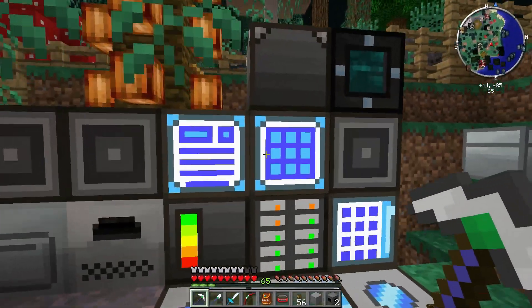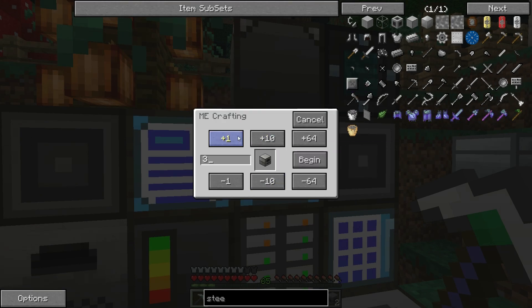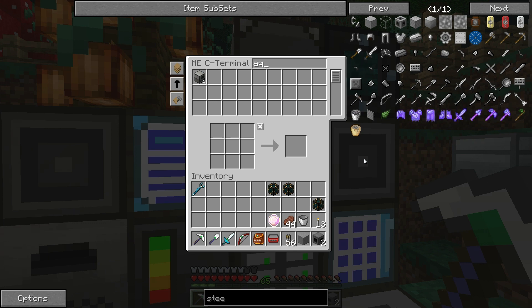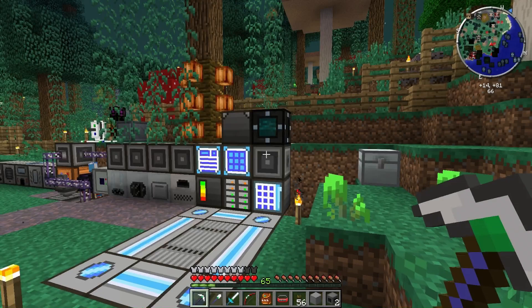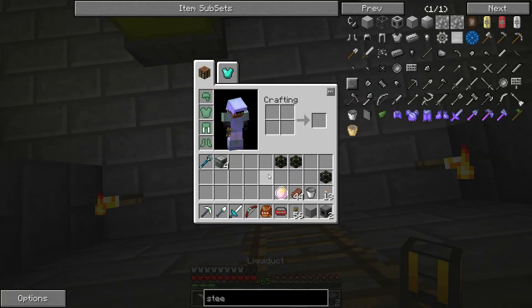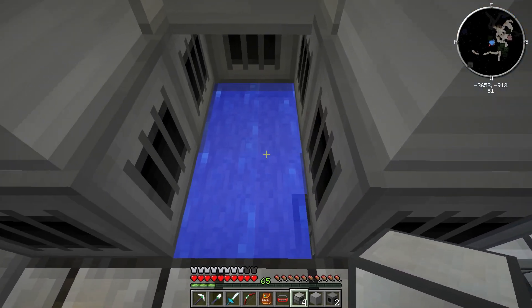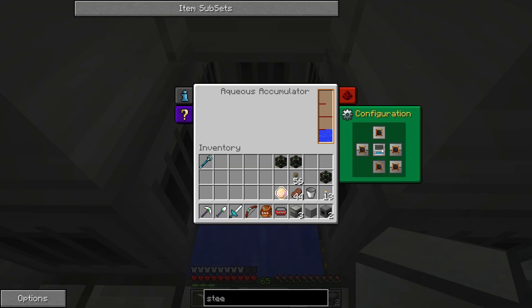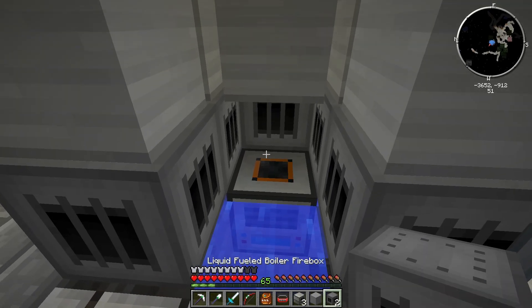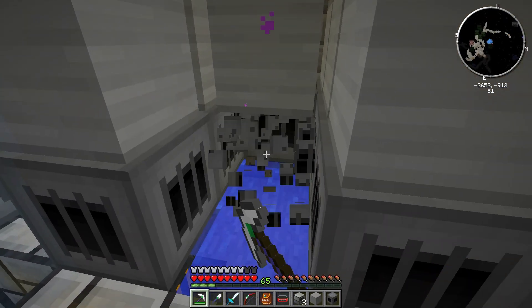That could have been bad — those steam boilers explode if you heat them up without water. I've got these on autocraft so let's do four. Eventually I'd like to hook up a bunch of aqueous accumulators feeding to a liquid tesseract so I can have water pretty much anywhere. We need to go ahead and put these aqueous accumulators underneath these steam boilers. I'll shift click the center to output to the top only — if you're only outputting to one side you might as well turn off the other sides.